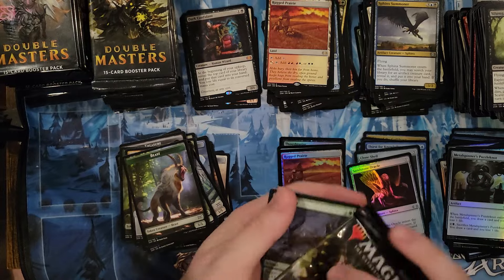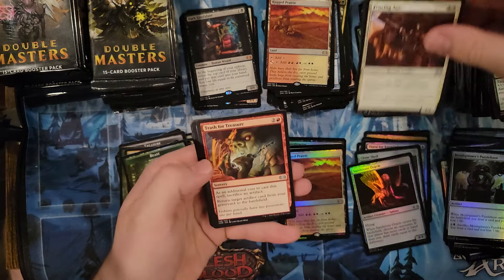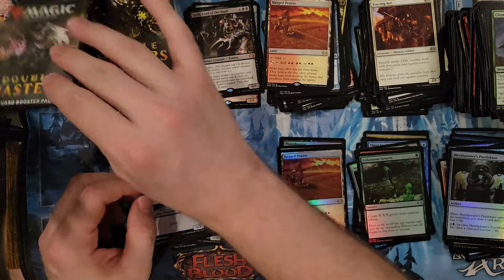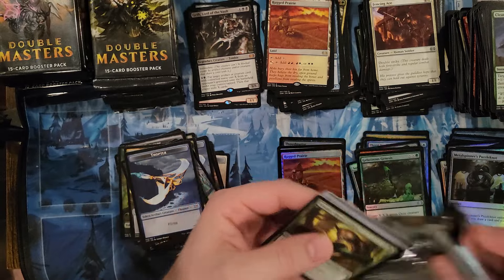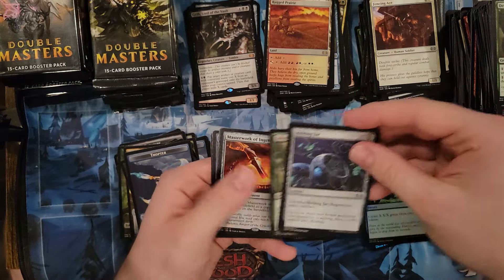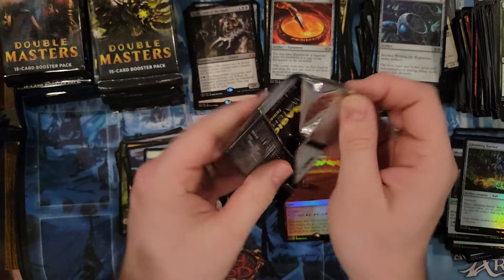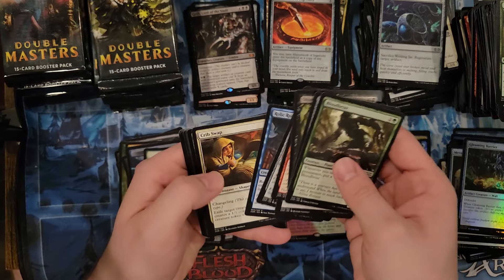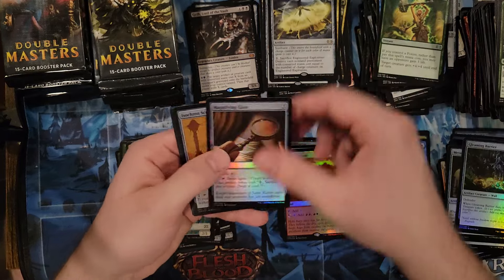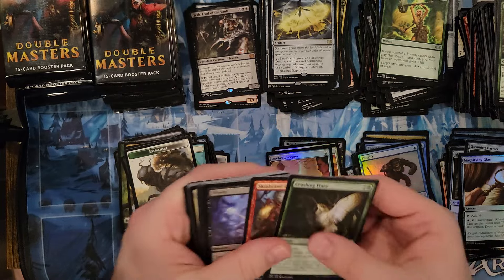Phyrexian Metamorph — not bad. We got three foil rares, which seems high. I'm guessing it's got to be a similar ratio to Ultimate Masters. Snare Bridge — what a pack! Two uncommon foils too — that's some spicy stuff. A Welding Jar, Treasure Mage. Another Cyclonic Rift — that's three of those, I need to double-check the price. Another foil rare — we're hitting like crazy on the foil rares.